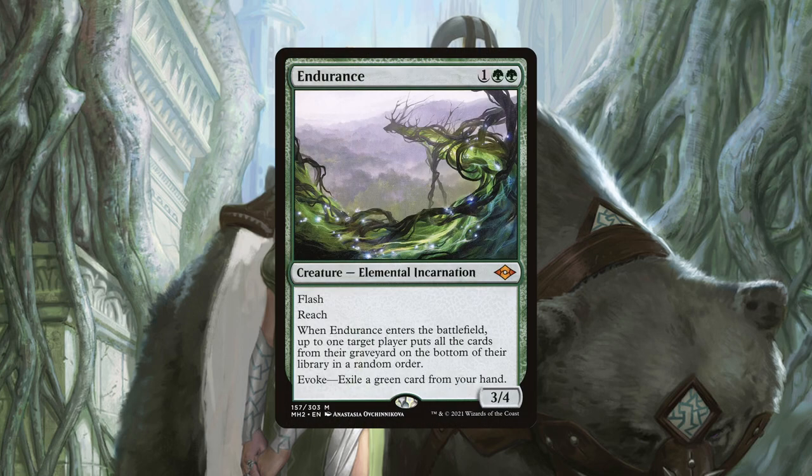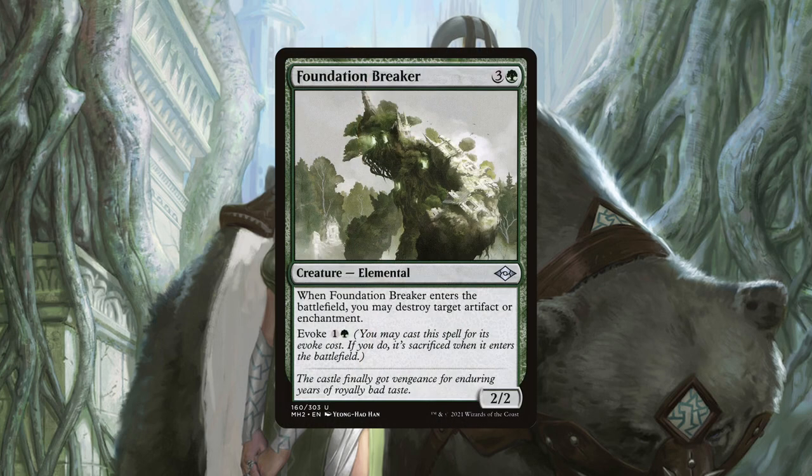Endurance is our answer to the graveyard players and, in less common circumstances, the mill players at the table. When it ETBs, one player puts all the cards from their graveyard on the bottom of their library in a random order. The great thing about Endurance is not only does it have flash — meaning we don't need Yeva out to use it at instant speed — but we can evoke it at the cost of exiling one green card in our hand. Foundation Breaker is a 4 mana version of Reclamation Sage, except we can evoke it for 2 mana if we need the effect right away. Having that kind of cost flexibility is always welcome, especially in a deck that operates at instant speed, because unless your opponents know this deck really well, they won't expect a 2 mana creature that has this effect.